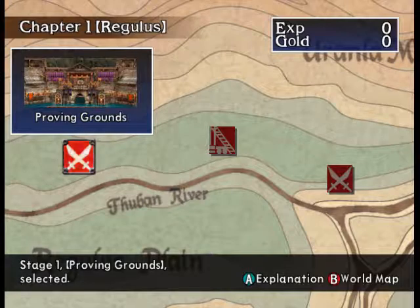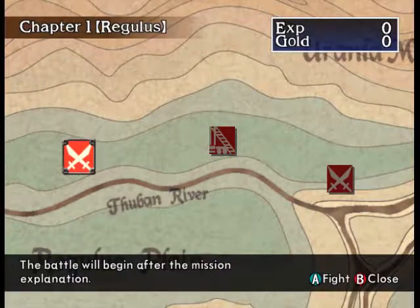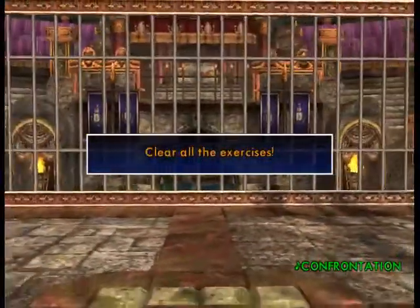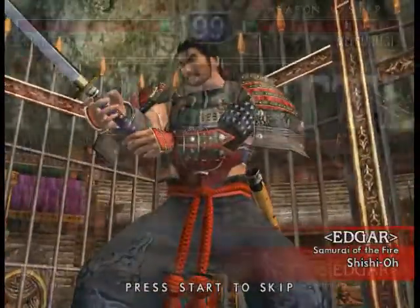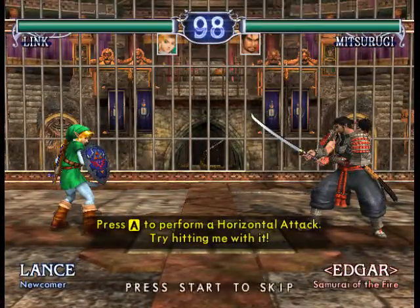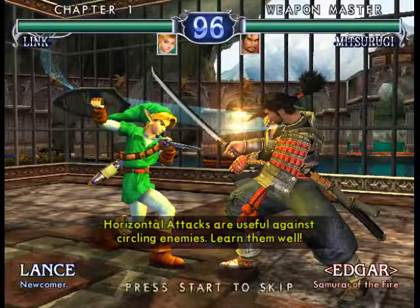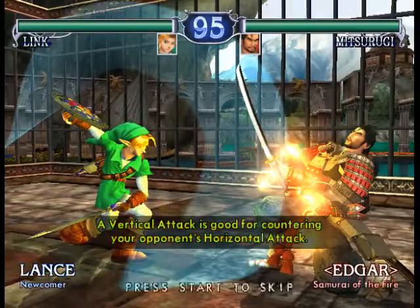We're going through all three levels, and the first one is the proving ground. After a few bouts, the man said he was impressed and patted your shoulder lightly — you've been accepted into Regulus Proving Grounds. Versus Mitsurugi: entrust your noble soul in your sword.